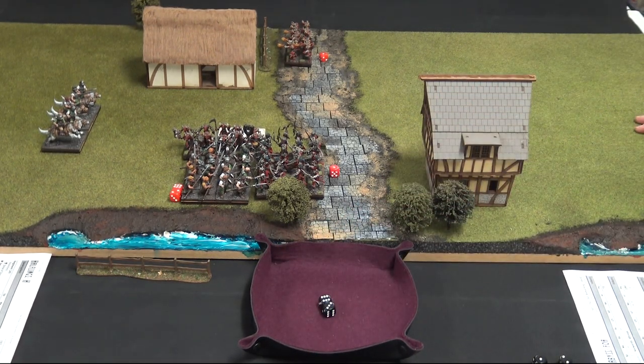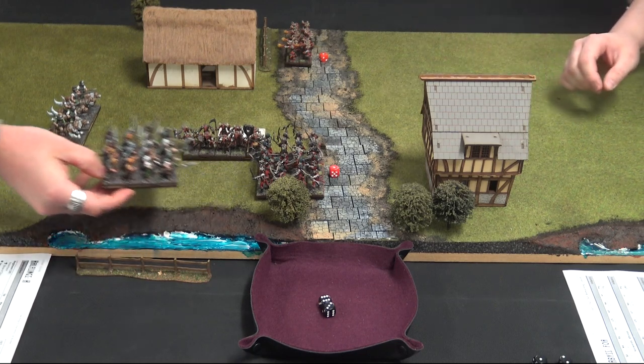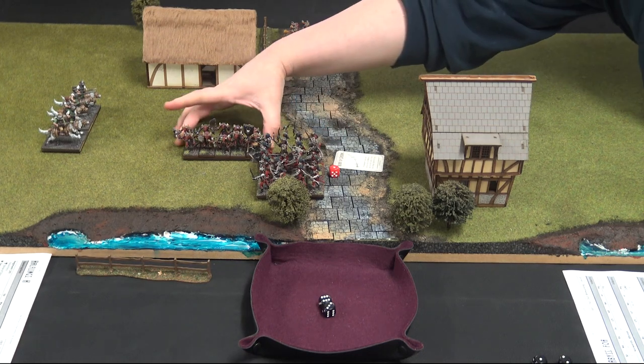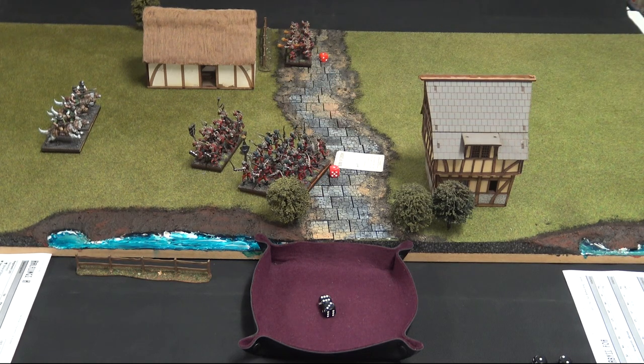The morale roll is another 9, so they are gone. There's been quite a round of attacks from Kay — I was hoping they may have just survived long enough to attack back. Of course, we're just using the base sets that you get in Ambush — it's a fantastic way of starting the game and learning the rules. But as you hone your skills and get to larger points tallies, things like Heroes become really important. They have things like Inspiring, which will make it much harder to route units.